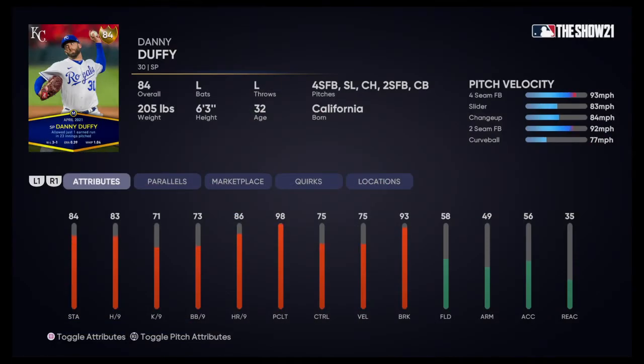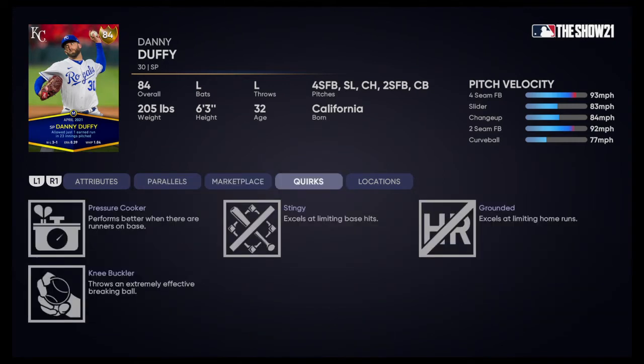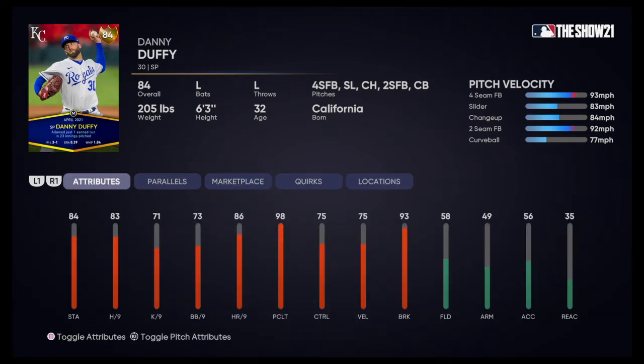This Danny Duffy card is in that 84 overall slot and he had a solid month as well. He's a soft-toss lefty starter. He's got a four-seam, slider, change-up, two-seam, and curveball. I really like the slider and changeup from doing some missions with him. It's certainly not the best, but he could be a solid back-end kind of a guy early in the year and can certainly do well against either the CPU or players.